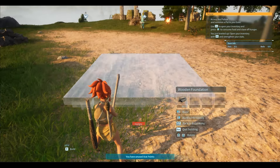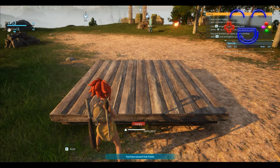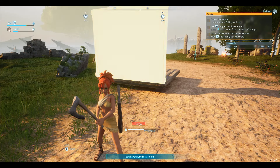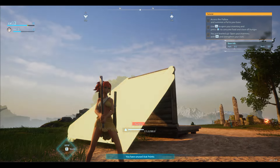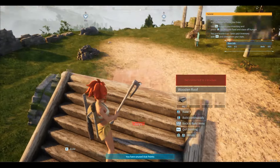First, our goal will be to build a wooden roof. We'll place a wooden foundation somewhere in our base, along with a wooden wall and stairs, which are not mandatory but will help us comfortably reach the first floor where the magic begins.